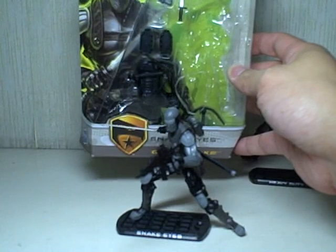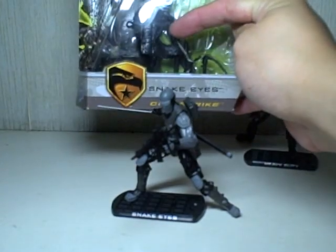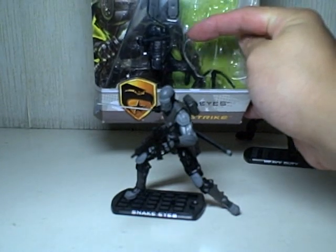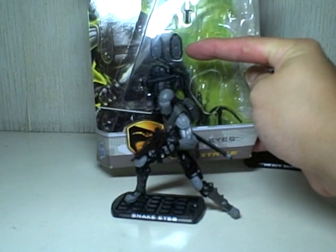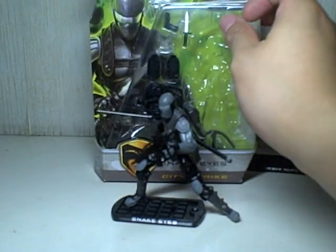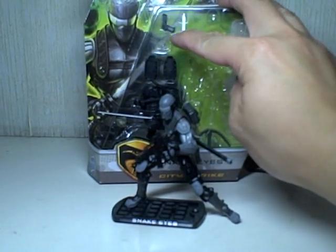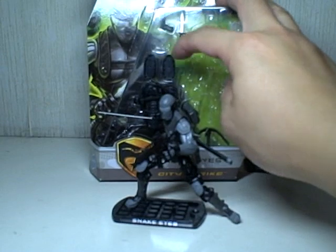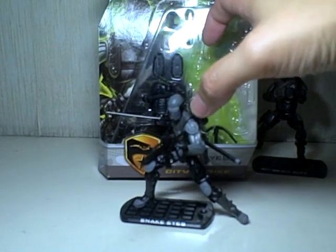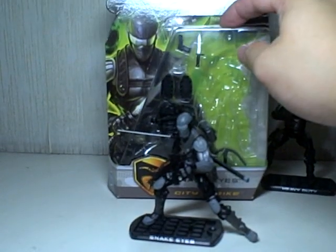He retains the Grappling Hook Backpack that was included in the Arctic Assault set. He has spiked shoes, which I don't really understand why he would need — maybe for scaling buildings in the city. He's got a pistol, which he used in the movie, and a knife. Both these weapons don't really fit anywhere on the figure unless you can squeeze them into his web belt, so they're going to stay in the packaging for me.